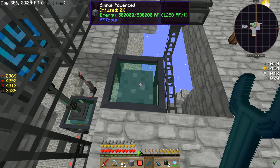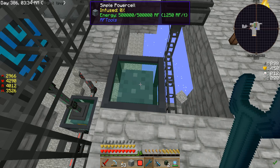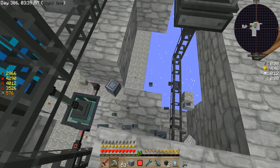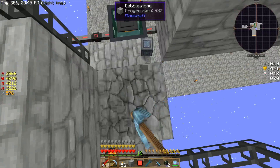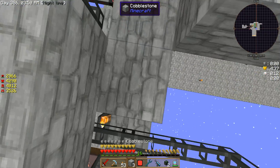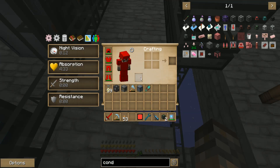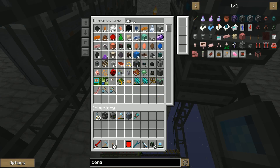To set input or output, or nothing, you would right click the side of the power cell that you want to use. Again, it's called a power cell. Let me get rid of this, go grab it. Can I get it back? There we go, grab my cobble and put it back in place. Mount a cobble, of course. We'll get there, guys, we'll get there.